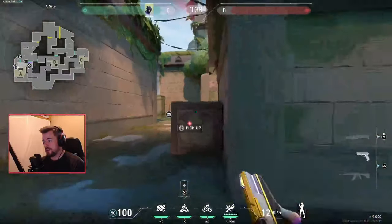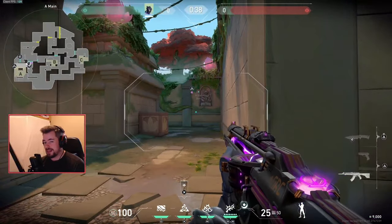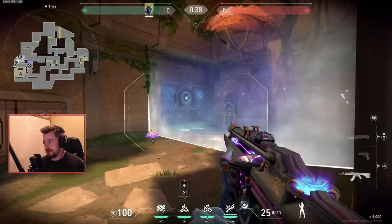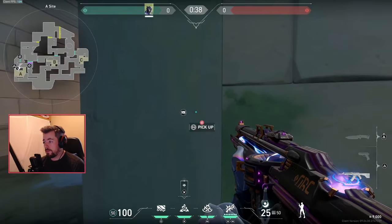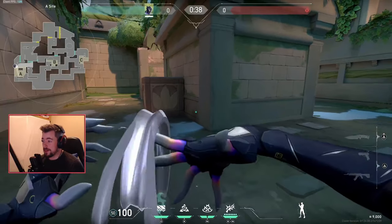I throw the flash here so when I pop it, the enemy coming this way is going to hit site. I'll most likely be playing here watching the door or over here. Once the door is activated, pop the razor wires and bam — this is one of my favorite setups on this map.